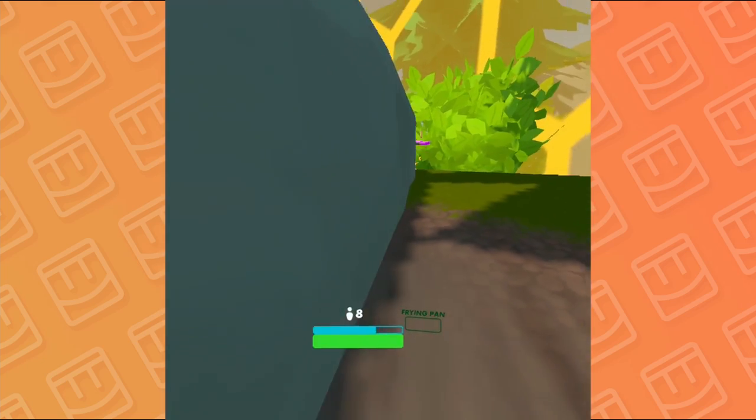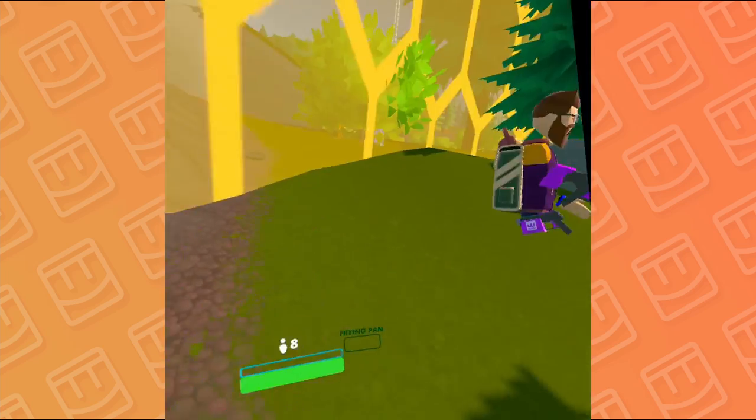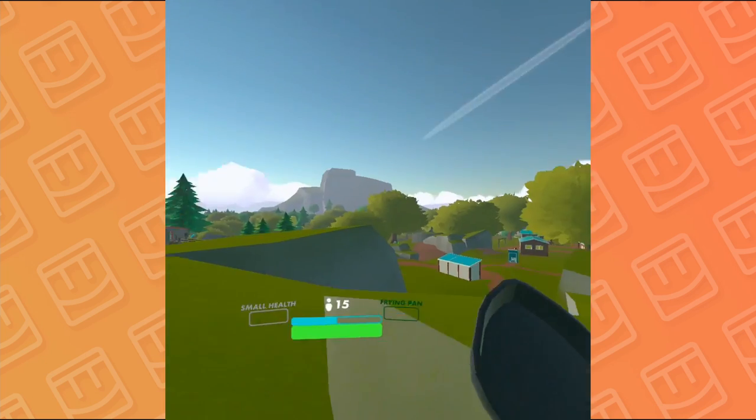Moral of the story: sneaking up behind Harry is very valuable, because it allows for more time for him to be like, 'wait, what's happening?' — and that can be the difference between winning and losing.